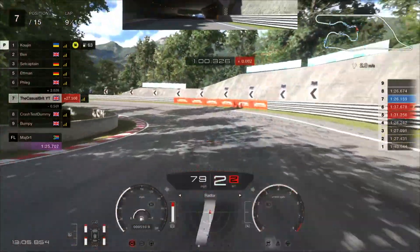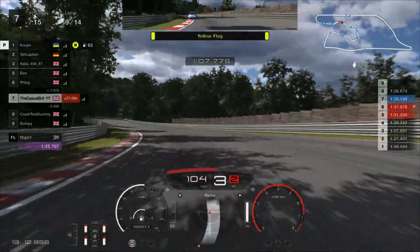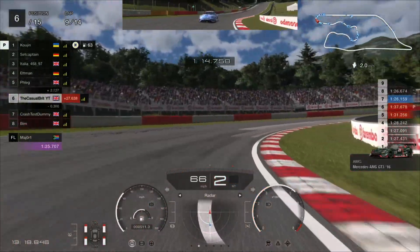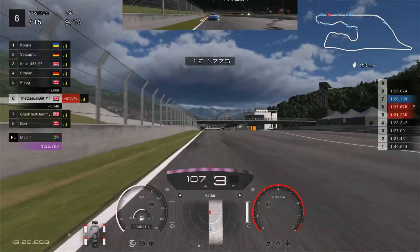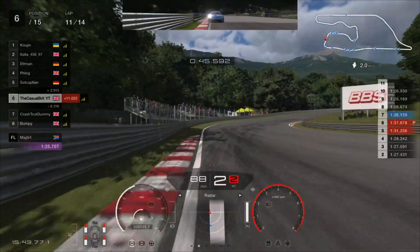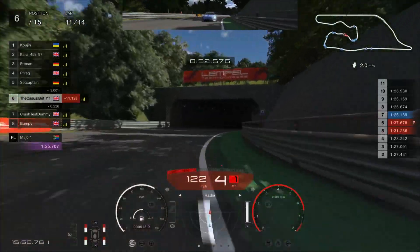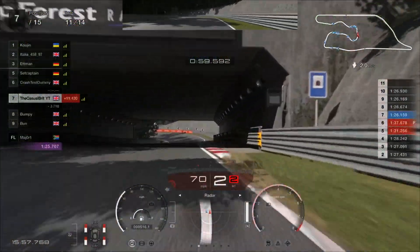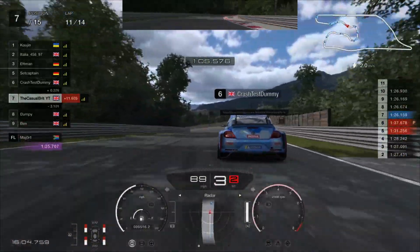Fast forwarding to a little bit later in the lap — coming through this technical section again, we see the yellow flags once again. Very difficult section and you can see the Mercedes there has not got it right. We gain another position from the Brit called Ben, putting us up into P6 at the start of lap 10. Fast forwarding to lap 11, we get a little bit out of sorts coming through the start of the technical section — we go very wide and that gives the opportunity to the Beetle. We're not going to fight it; we just let him through, hoping we can use his slipstream to catch back up with the guys ahead.